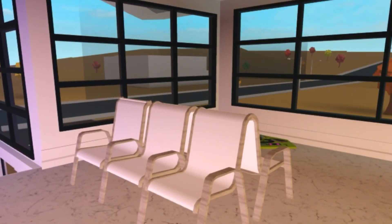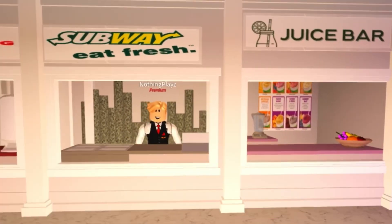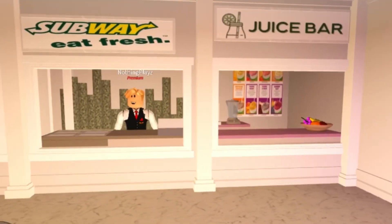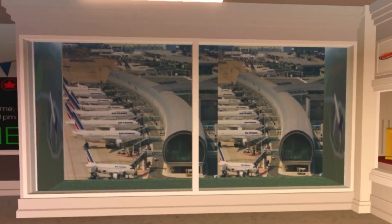And over here is our little seating area to wait for your flight. We also have more seating here, and a food court right here with Subway, burger cake, and a little smoothie bar. And over here we have a little viewing of the plane.